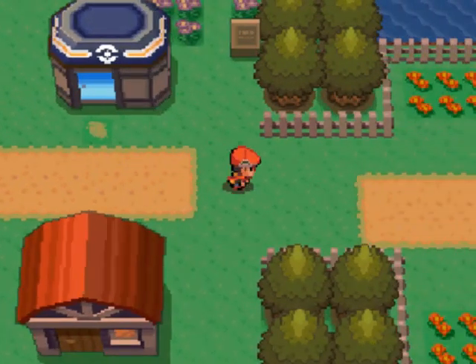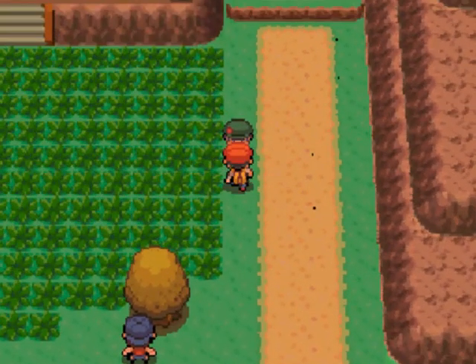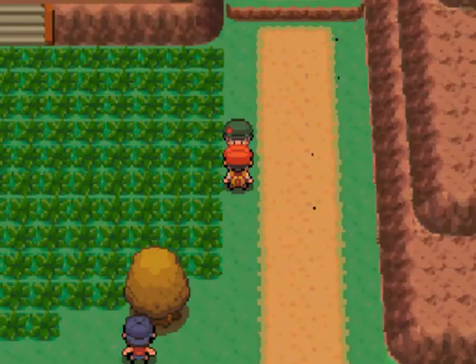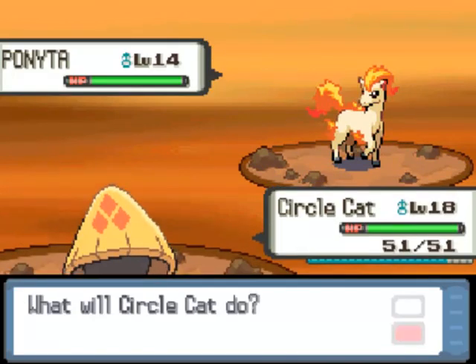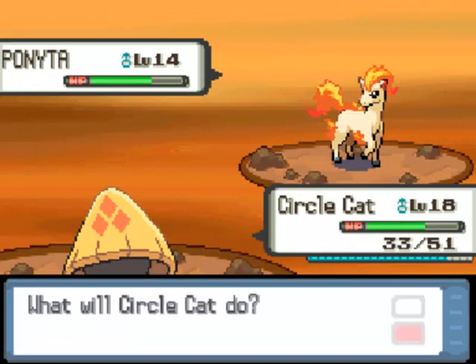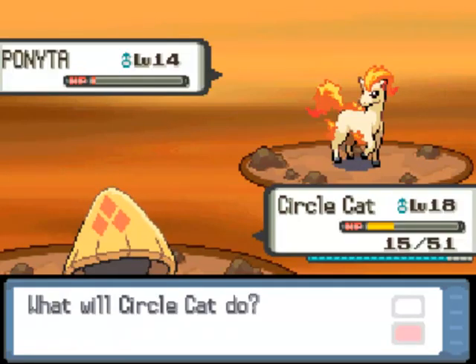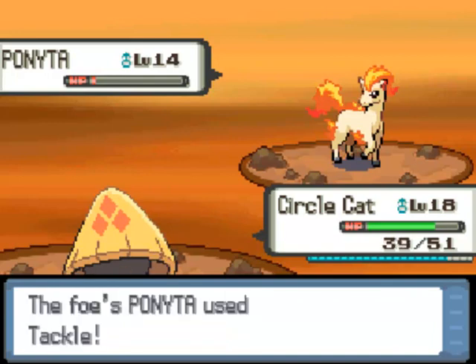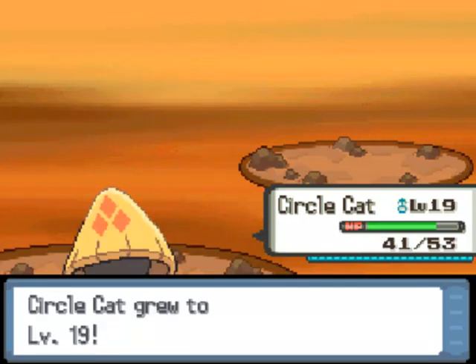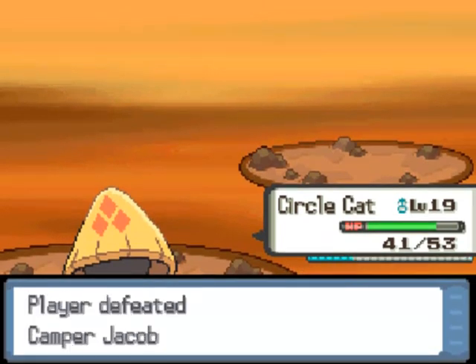We're back. I only bought Super Potions, but it was a necessary pit stop. Now we can go out to Route 205 and take on some of these trainers. First up is Camper Jacob — he has a Ponyta. That's not great, so we'll just have to go for Bite and hope we do a lot of damage. We survive but need to heal. At level 18, Circle Cat can learn Headbutt — that's better than Double Team. I'm not going to be an evasion user, so we get Headbutt.